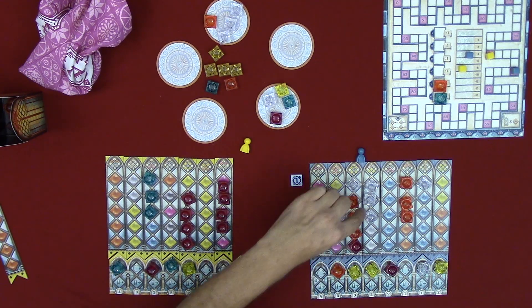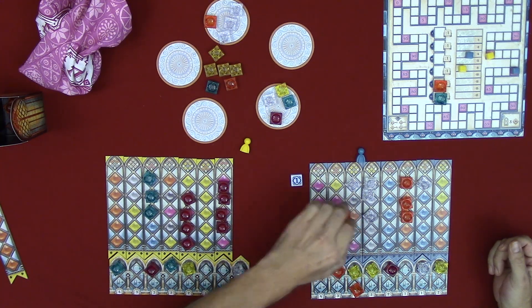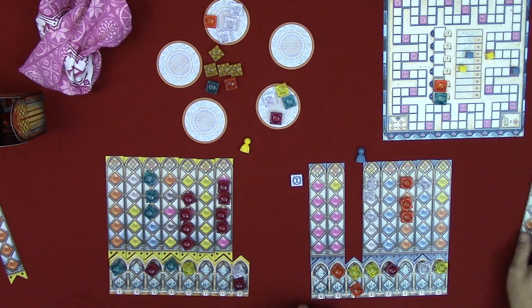Back to me — I grab this tile and place it. I get one, two, three points. Then I choose orange for the palace tile to show I've completed it — discarding the tile since it's the second time I've done this. I get three, five, seven, eight, ten points total.